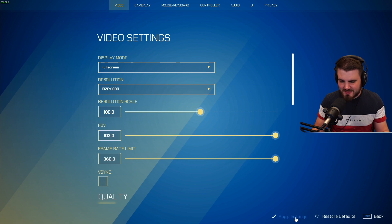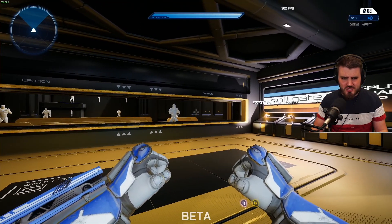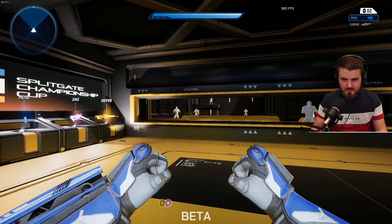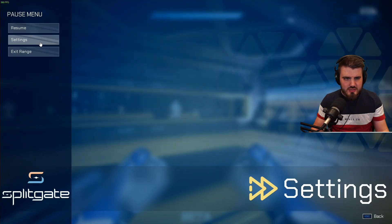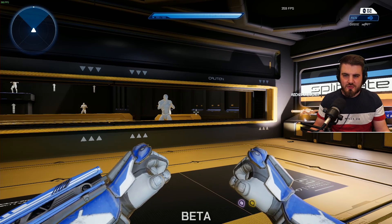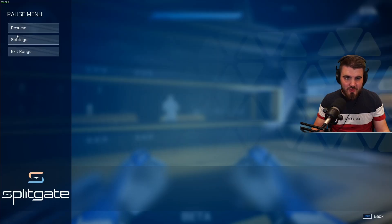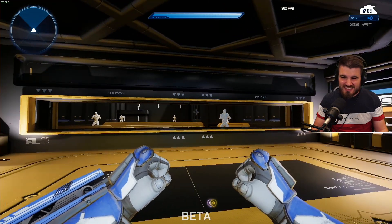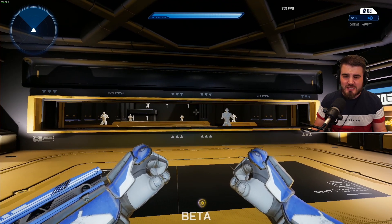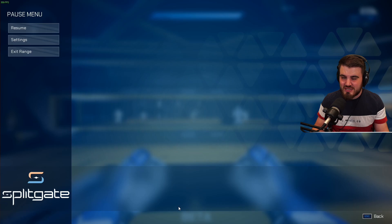FOV: 103, which is the max. I don't want to see anyone running around without 103 FOV. If I position two guys on the left side of my screen, I can see them. But if I turn the FOV down to 80, we lose them — they could be there, they could be opponents shooting at us, and we would have no idea. FOV is too important. Technically FOV does have a slight effect on FPS in some games, but it really doesn't in this game because it's not a super intensive game. There's really no reason not to have it on 103.